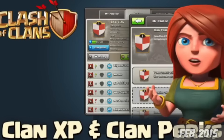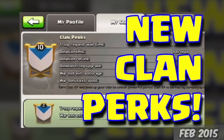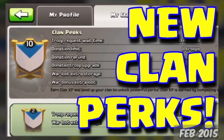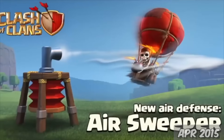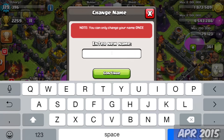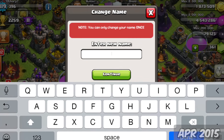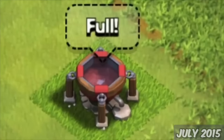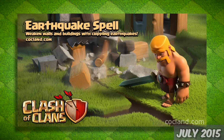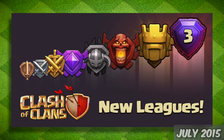2015 came along, and on February 24th, clans now had levels. This made clans able to level up and earn perks that all clan members can benefit from. On April 30th, a new defense was added, the Air Sweeper. And for the first time in Clash history, a one-time-use name change, which was also free. July 1st, the Dark Spell Factory was added, introducing the Poison Spell, Earthquake, and Haste Spell. And finally, more leagues were added — Titan and Legend League.